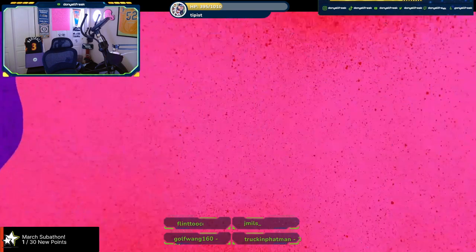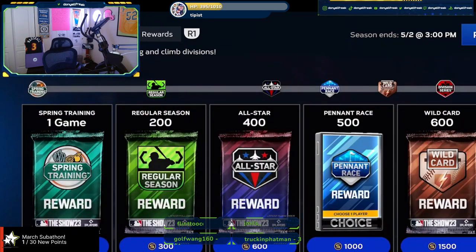Co-op is getting its very own ranked ladder where you can play with your friends for ranked rewards. It'll be available in 2v2 or 3v3 and use the same squad building system that currently exists, including captains. In co-op ranked, your rating is completely separate from your solo ranked rating. By increasing your rating you'll earn rewards from reaching higher divisions — and this reward path is completely separate from the existing solo ranked one.